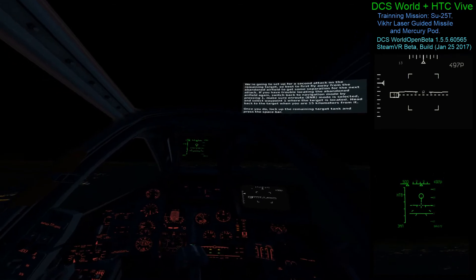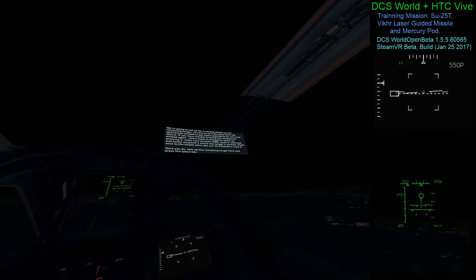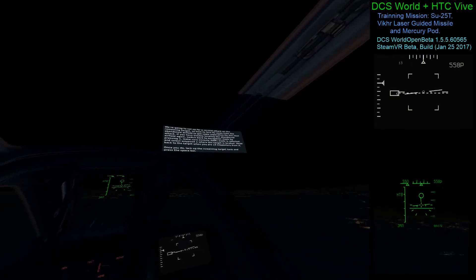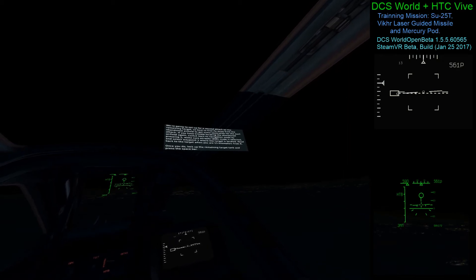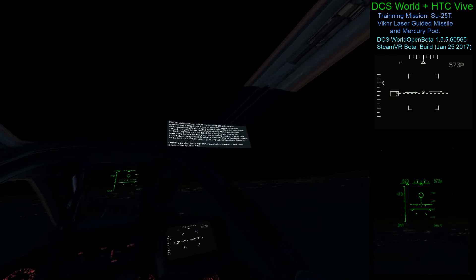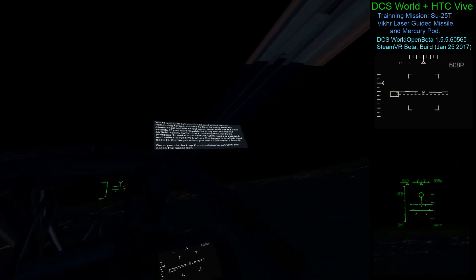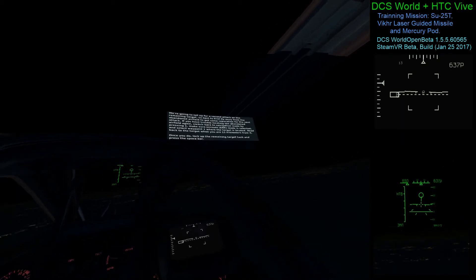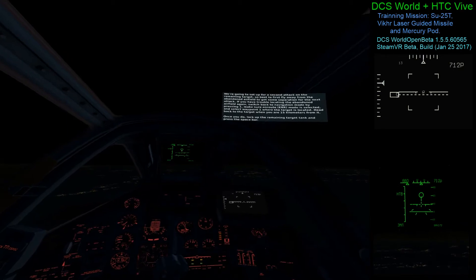We're going to set up for a second attack on the remaining target. It's best to fly away from the abandoned airfield to get some separation for the next attack. If you have trouble locating the abandoned airfield again, switch back to Navigation mode by pressing 1. Make sure Enroute mode is selected and select Waypoint 1 where the target is located. Head back to the target when you're 15 kilometers from it, then lock up the remaining target tank and press the space bar.